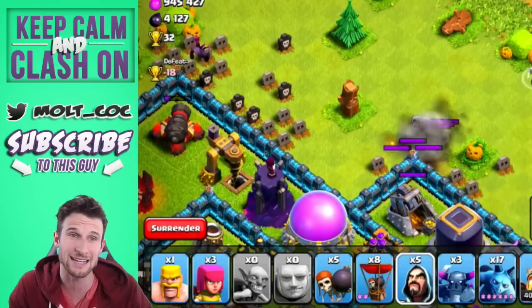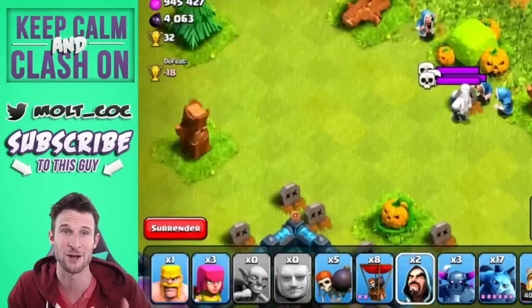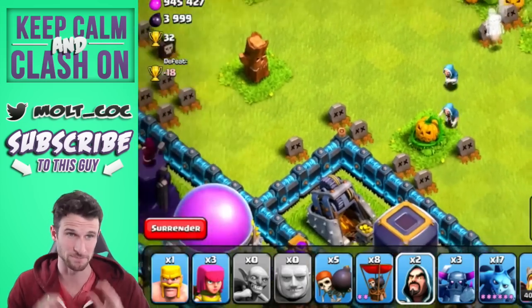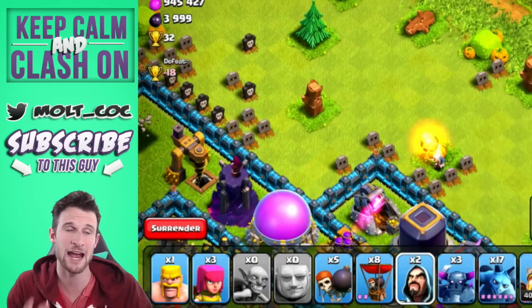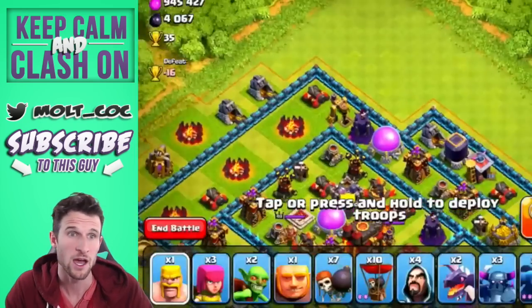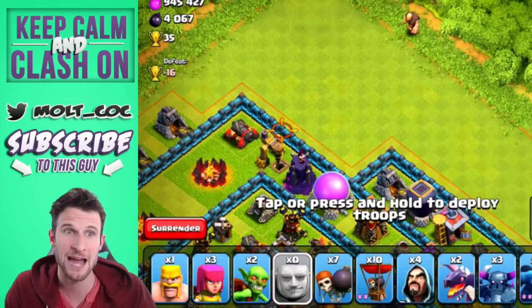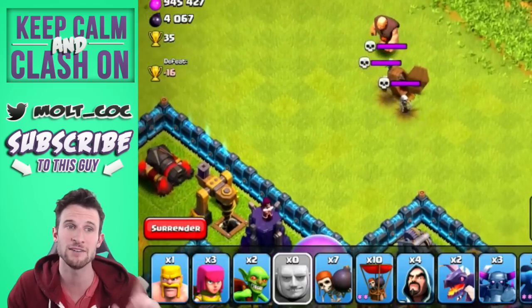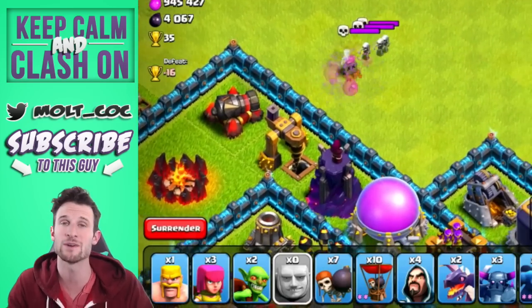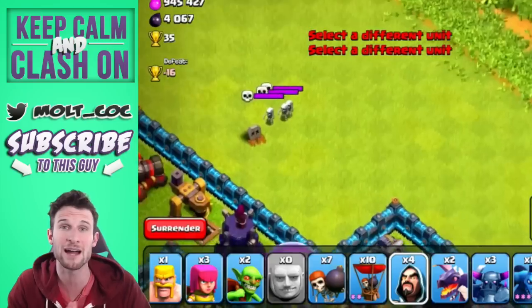This wizard is going to try his best but he is going to get owned, so we're going to drop down a couple more and they will take them out with splash damage. I'm really excited to see how this changes the layout of people's bases and how it changes the location of their Clan Castle. We're going to drop down a giant right here to see if he can make it to the walls before dying — the cannon is going to hit him, and along with those little skeletons he is going to be taken out.